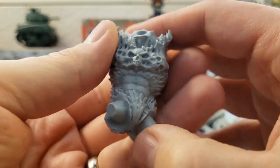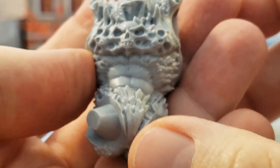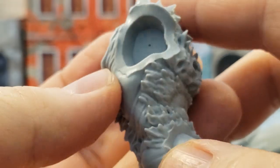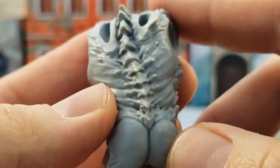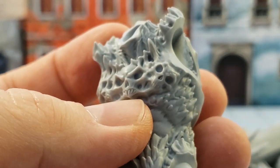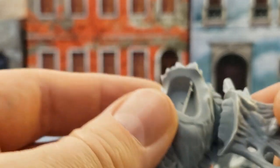We've got the main body itself. Look at the detail there — extreme close-up. You really cannot complain about the quality of Creature Caster's models. Really, really sharp, crisp details. Can't say I can complain about that.